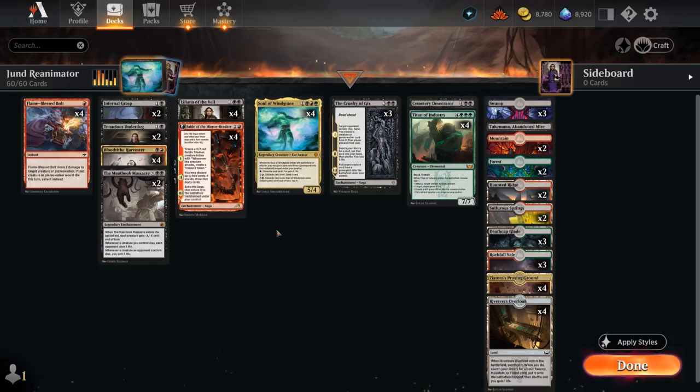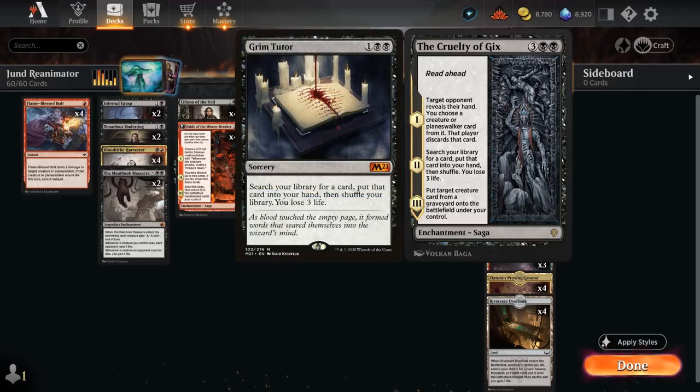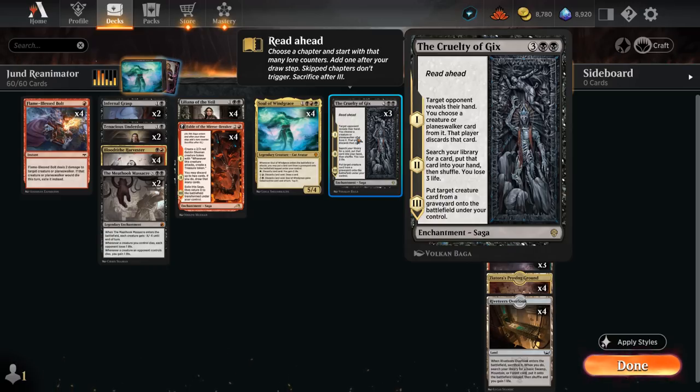Calling this a reanimator deck might be a bit of a stretch since we're only playing three reanimation spells, but it's a doozy. Cruelty of Gix on the first chapter lets us look at the opponent's hand and choose a creature or planeswalker card to make them discard. Chapter 2 lets us search our library for any card and put it into our hand at the cost of three life — basically a Grim Tutor, and we don't even have to show the opponent. The final chapter lets us return a creature card from any graveyard onto the battlefield under our control. It also features the read-ahead mechanic from Dominaria United, so we can skip to chapter two or three if that lines up better.